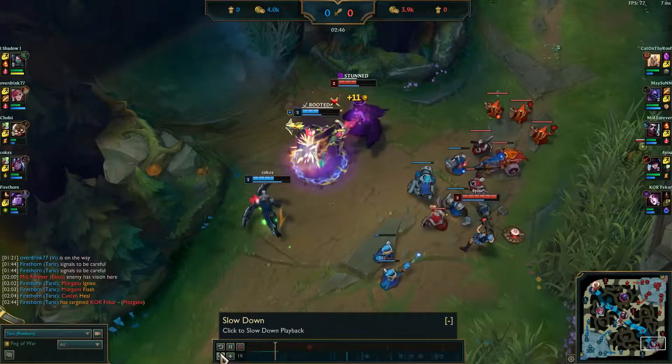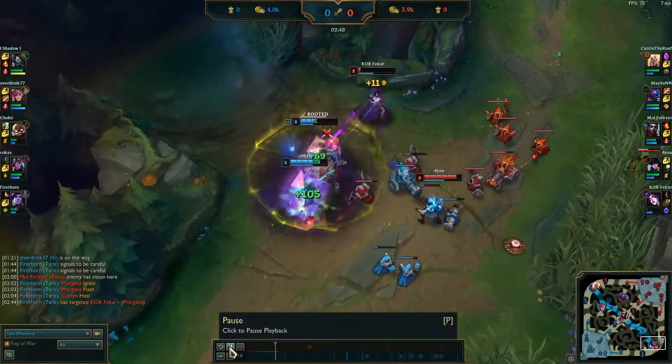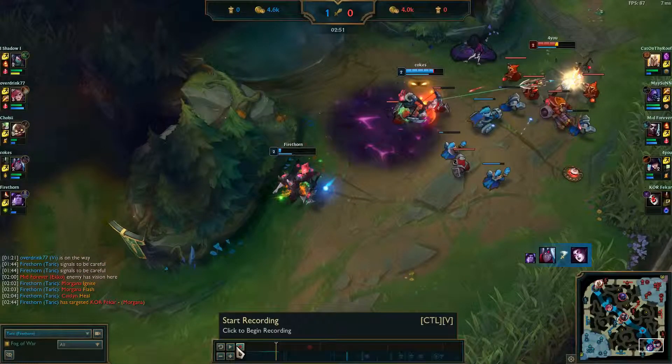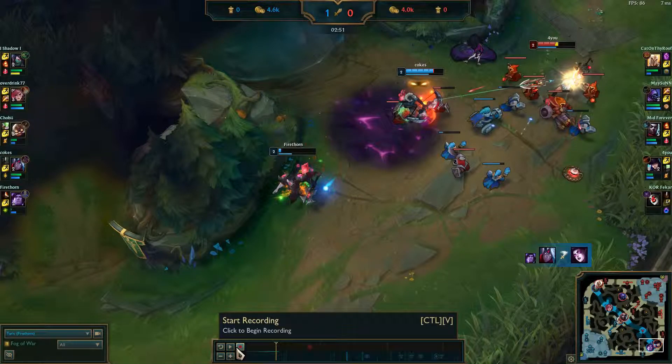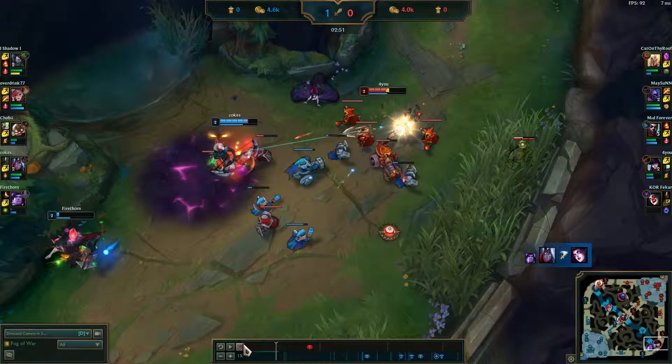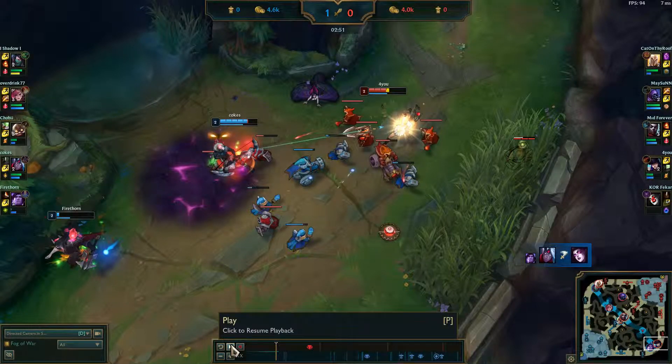Okay, this is extremely good right there — we're going to get the kill because they have no heal, no Flash, and this basically dictates the entire lane phase. In a melee matchup, if you can get an early kill against two ranged opponents, it's pretty much an easy lane. You pretty much should win the lane assuming the jungler doesn't gank you too much, or as long as you can avoid the jungle ganks.